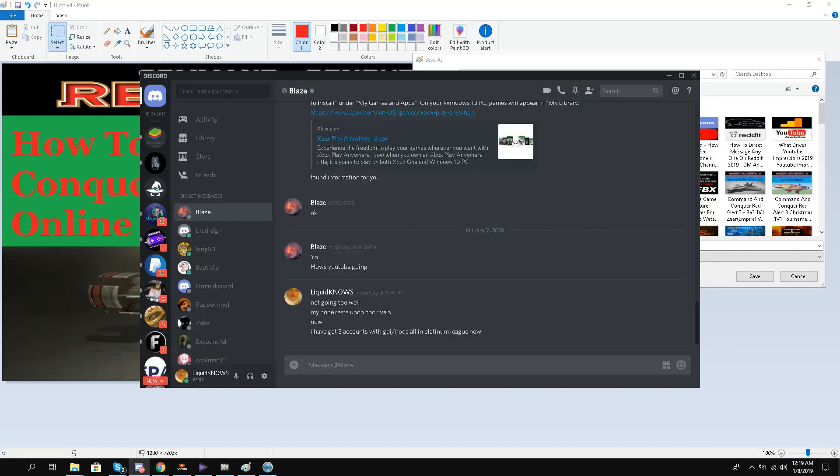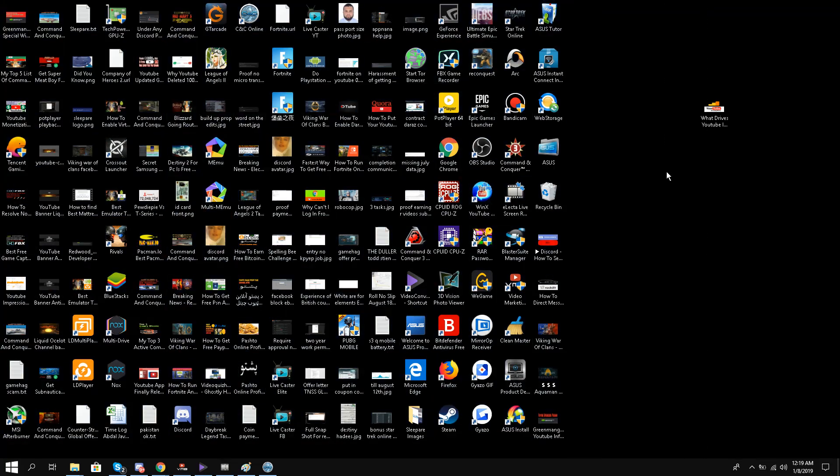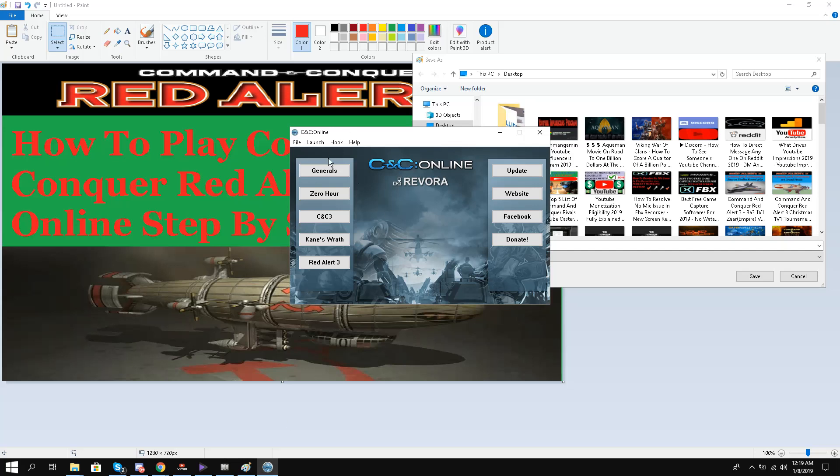What you have to do then is install it in a directory — C Drive, D Drive, F Drive, whatever it is. Then this option will come up: you open CNC Online, go to Hook, select Red Alert 3, and it will automatically hook Red Alert 3 to CNC Online. After installing, you just click this button and the game will be launched.